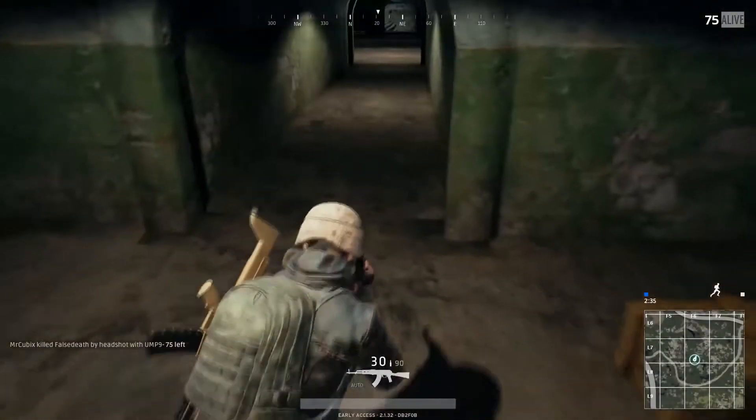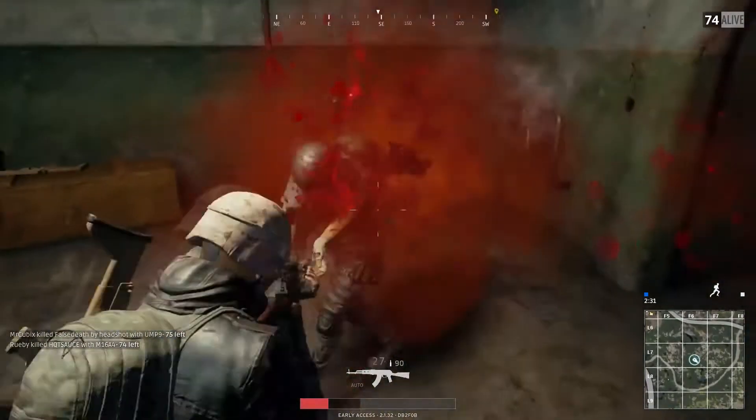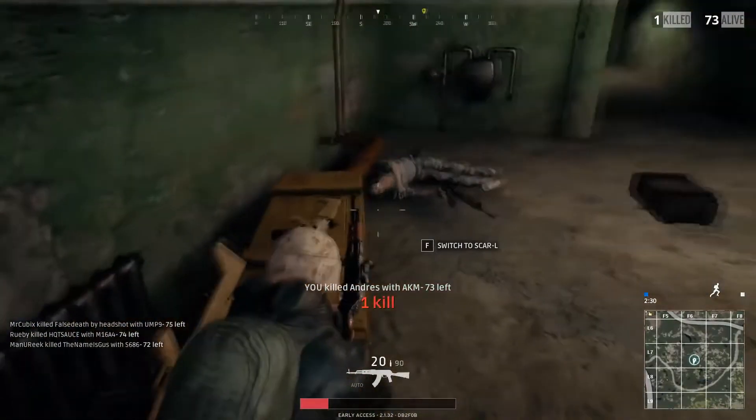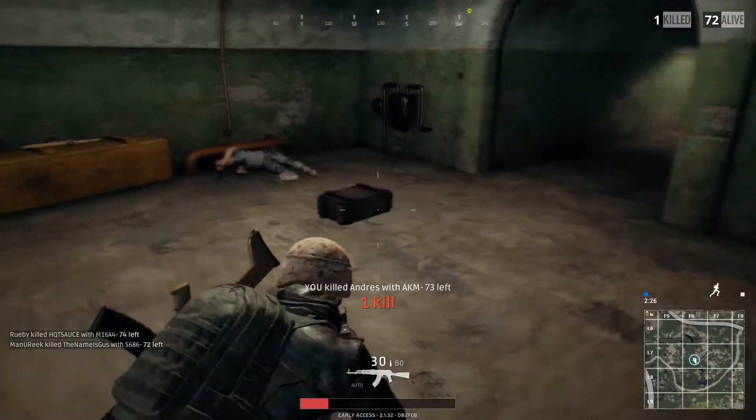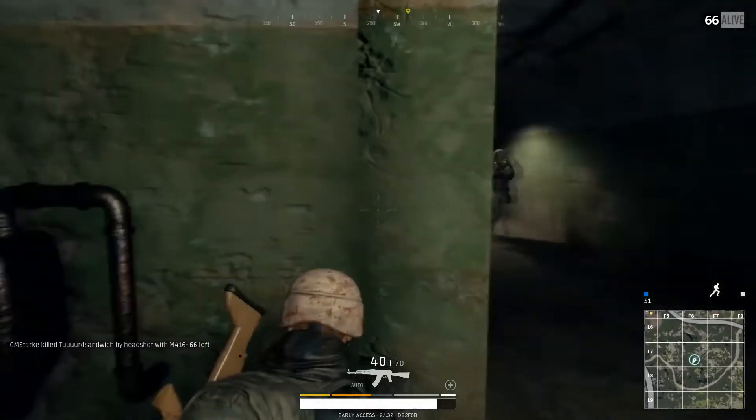Here it is — you just go in there and there's a ton of good stuff. I already have a tier 3 backpack. Usually there's not a lot of people down here. That guy gave me a legit heart attack when he came out of that spot — I had no idea he was there. But you can do that to other players too if you happen to see them coming.